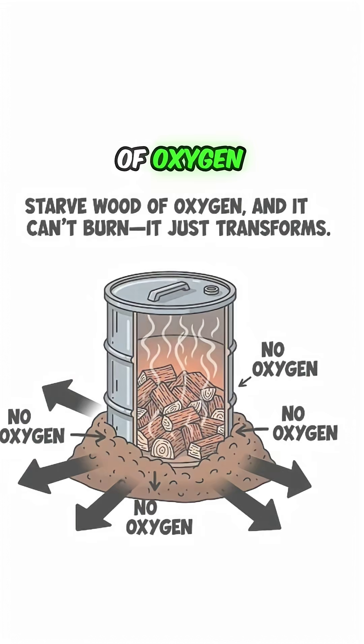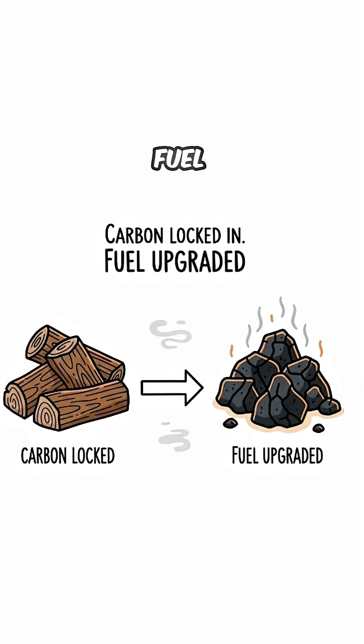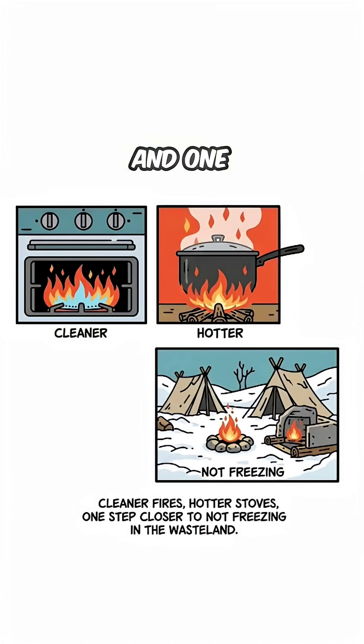The science? Starve wood of oxygen and it can't burn — it just transforms. Carbon locked in. Fuel upgraded. Congrats, you just turned sticks into survival energy. Cleaner fires, hotter stoves, and one step closer to not freezing in the wasteland. Perfect for the apocalypse.